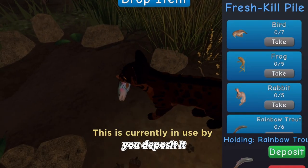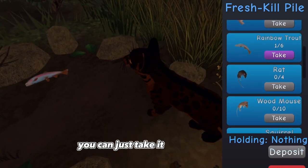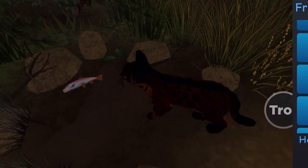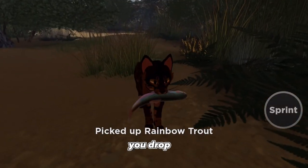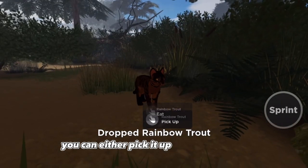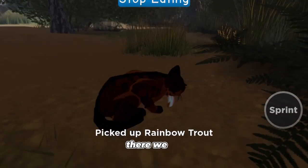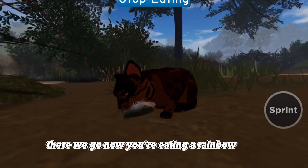You deposit it into the fresh kill pile. If you want to eat it, you can just take it right back out and give it to yourself. You drop it, then you can either pick it up or eat it. There we go - now you're eating a rainbow trout.